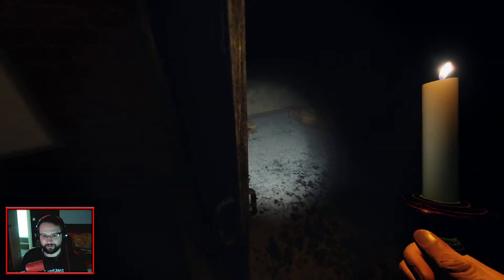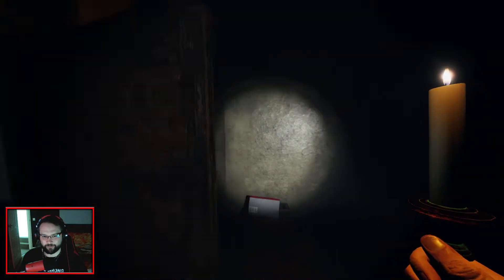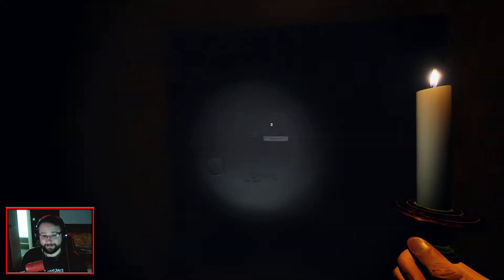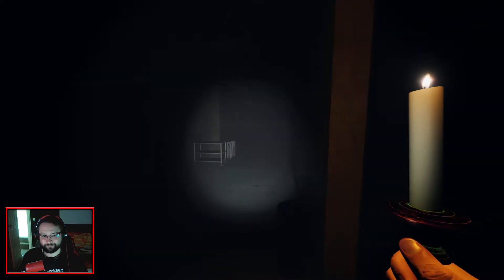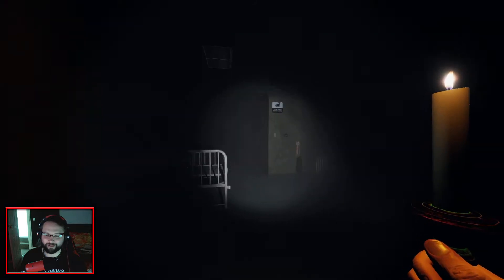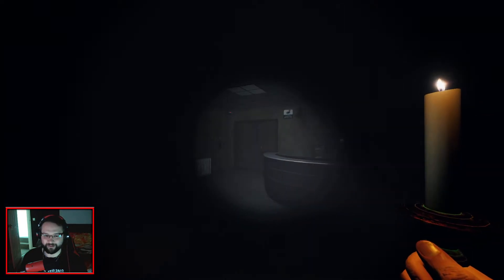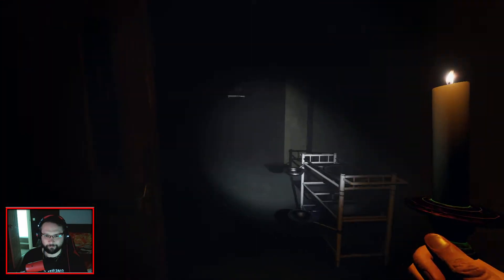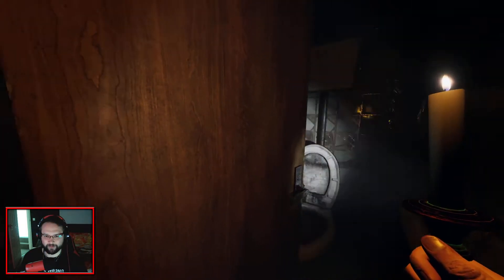I could ditch the candle attempt, and just run around with a parabolic and an EMF, but no. And finding the breaker in this place could be a swine, because it could be down any one of the wings, right at the end. I know it's normally in a room that's quite far down. It could be close as well, up this way.